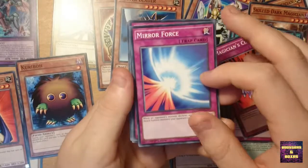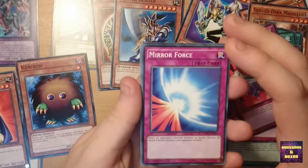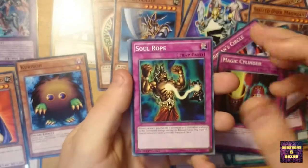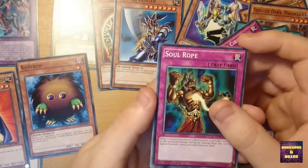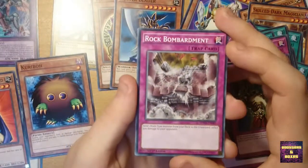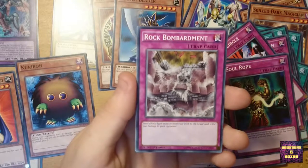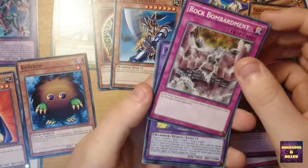We have a Mirror Force — one of the best cards in the game, should be in any deck. There with Magic Cylinder — very useful as well. Soul Rope — not very fond of these, but it might work in this deck. Rock Bombardment: send one Rock-type monster from the deck to the Graveyard and inflict 500 damage to your opponent. Not the best — I'm not very fond of that one.